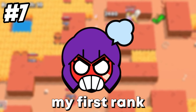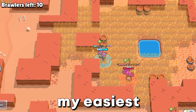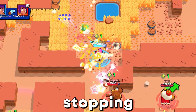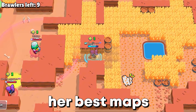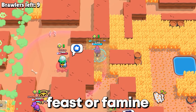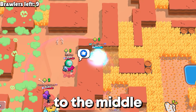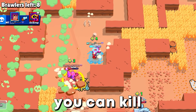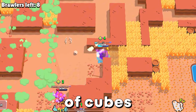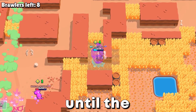Shelly was my first Rank 30 and also my easiest. Once you figure out how to play with her, there's no stopping you. You want to play Shelly on maps with lots of bushes — her best maps are Cavern Churn and Feast or Famine. Go straight to the middle and play aggressively. Because of your super and gadget, you can kill a lot of others and get a lot of cubes. Your goal is to stay in the middle until the endgame.